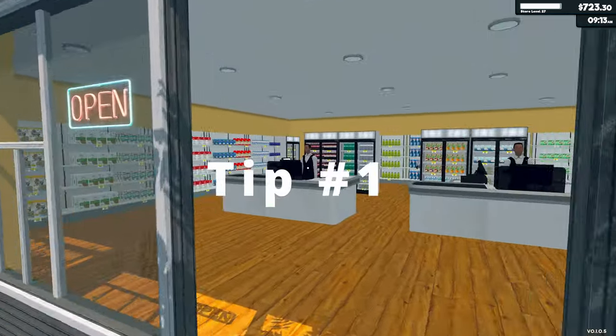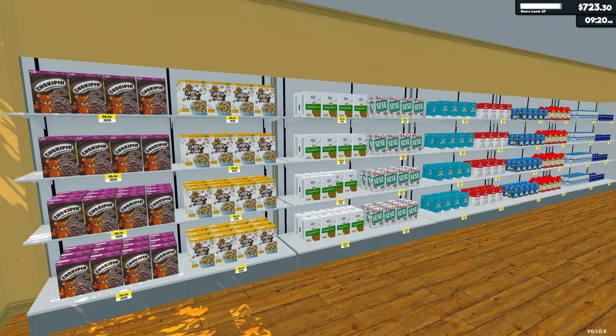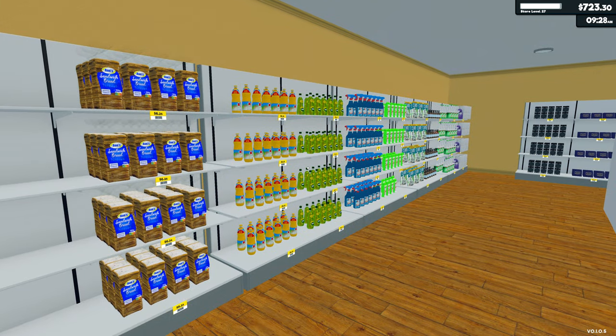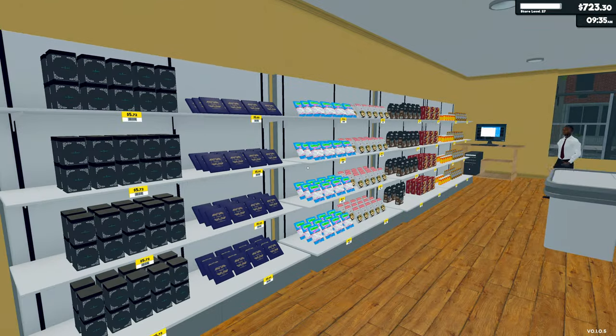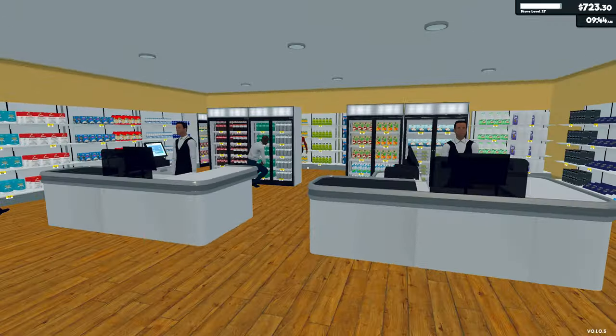Most of the time you'll want to simultaneously buy licenses to sell new goods and place new shelves in the store, so be sure to have a decent savings, otherwise you won't be able to restock. Keep in mind that you have no control over how the store expansion will happen, so have enough funds to buy at least two at a time.